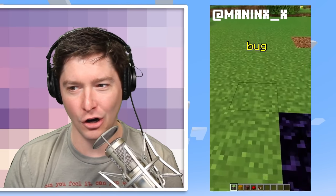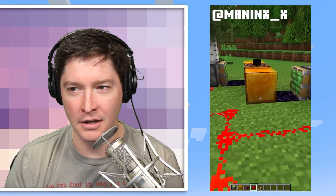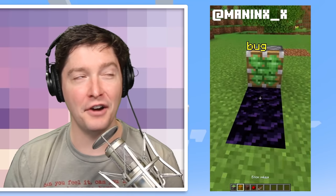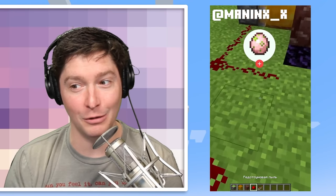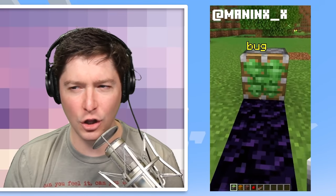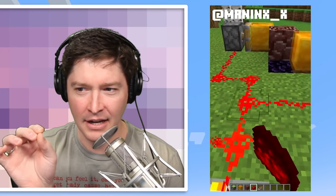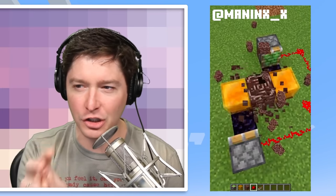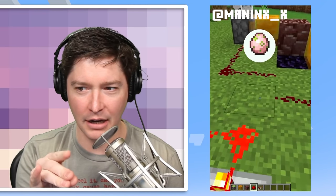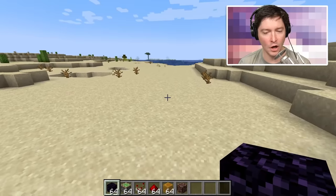So this first one is some type of bug where we're putting down some ancient debris, loading up some sticky pistons, and then supposedly we can generate as much ancient debris as we want. I would love this to be real. I need to do some detective work to figure out which version of Minecraft this is — bedrock edition or java edition. This looks like java edition to me based on how everything looks.